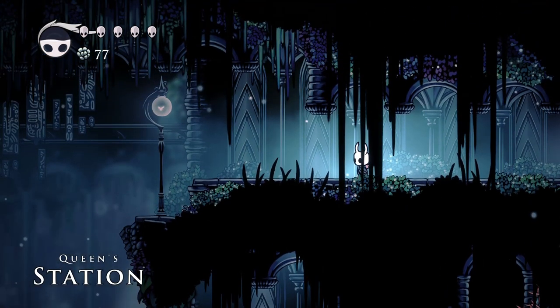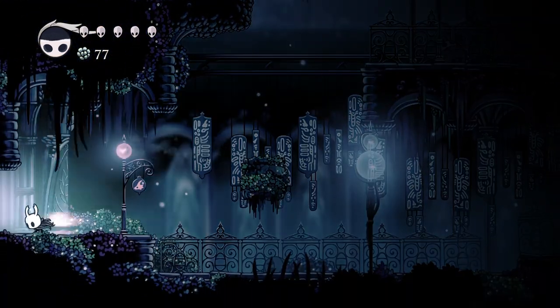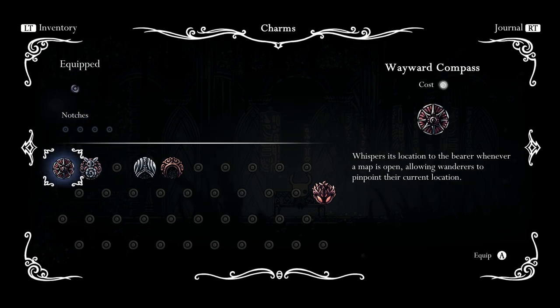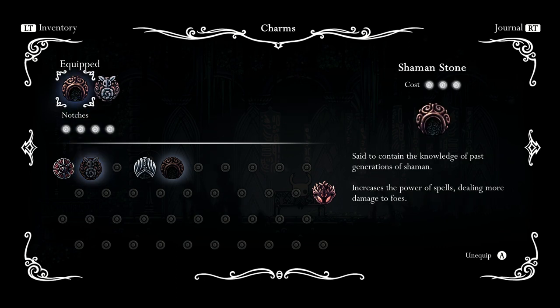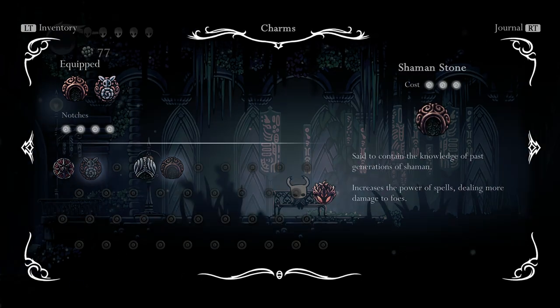Moss Shard — oh wait, we already have this place. This is where we met Quarrel last video, but now we have Dash so we can get into the Fungal Wastes. Now we've got bench, and we can equip some new charms. I did buy the Wayward Compass. First: Shaman Stone, and I'll also grab Gathering Swarm since that makes it easier to collect geo. Shaman Stone is said to contain the knowledge of past shaman generations — it increases the power of spells, dealing more damage. The Wayward Compass whispers your location to you whenever a map is open, allowing wanderers to pinpoint their current location.